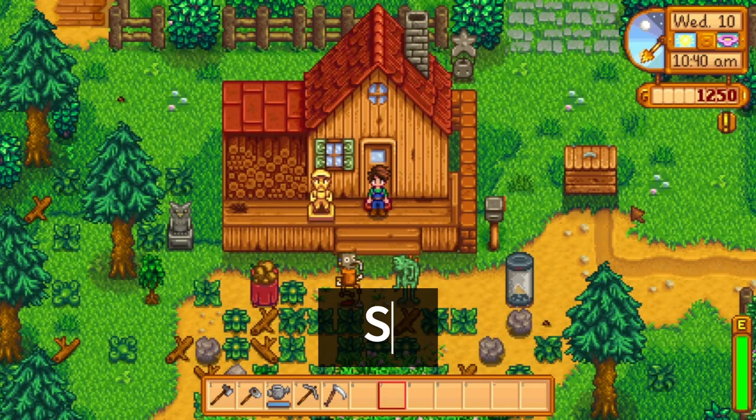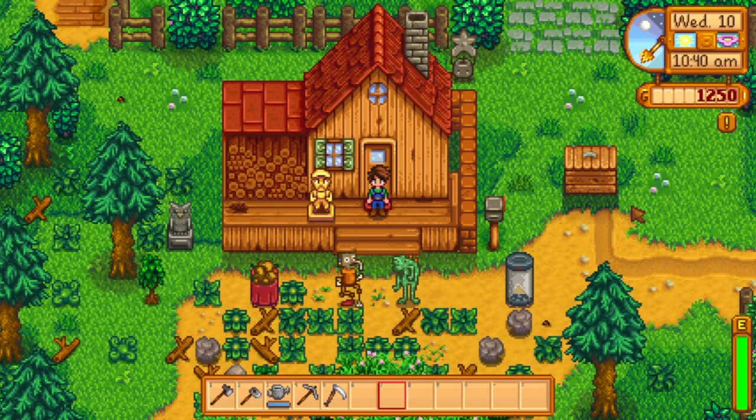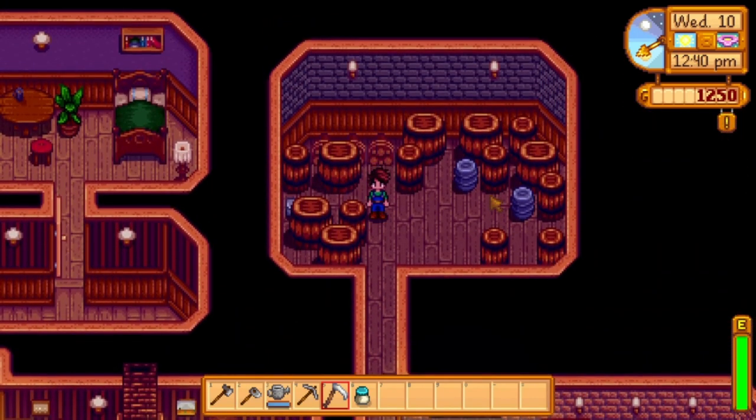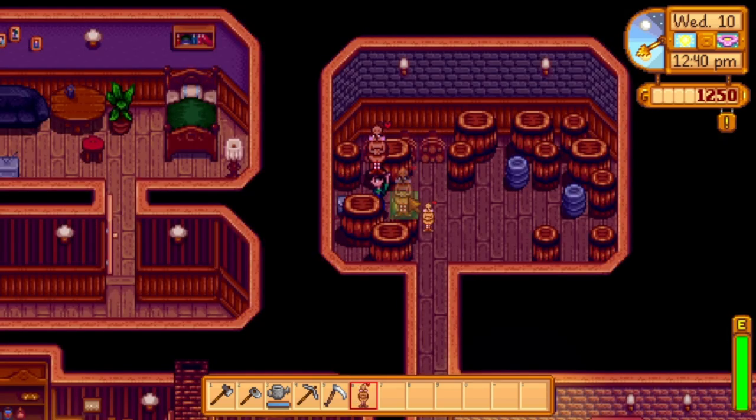The third of the Super Secret Stardew statues can be unlocked if you have some duck mayo. The way to get this is just get a duck egg, put it in a mayonnaise machine, and there you go. From there, you're going to want to take your mayonnaise to the saloon, go into this back room, and put it in this box. And there you go, you have the Pinky Lemon statue.